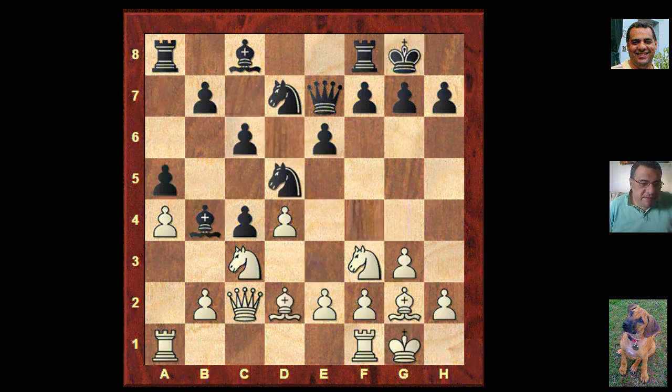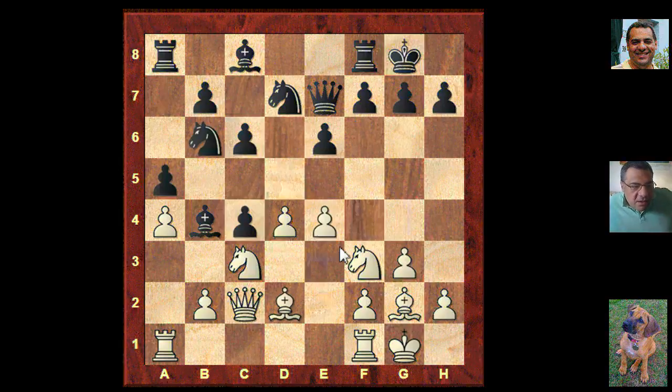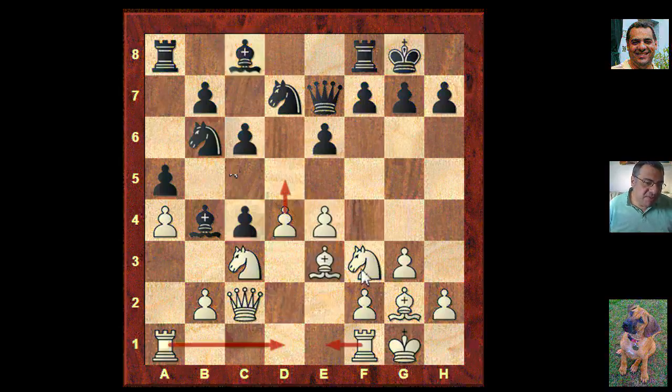Now a5. Does white want to regain this pawn? He actually plays e4 chasing the knight back. This is a sort of typical Catalan position here where black's holding on to the pawn for the moment with that Knight. The Bishop's kind of hemmed in.